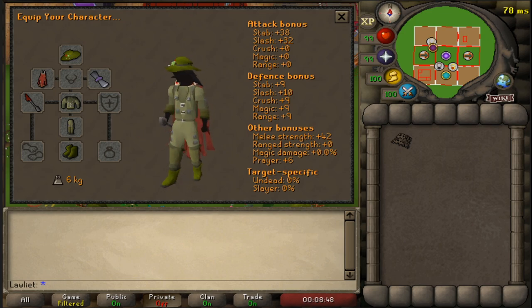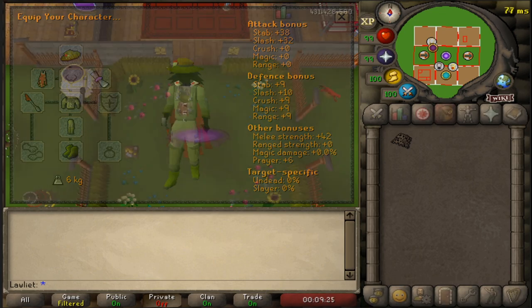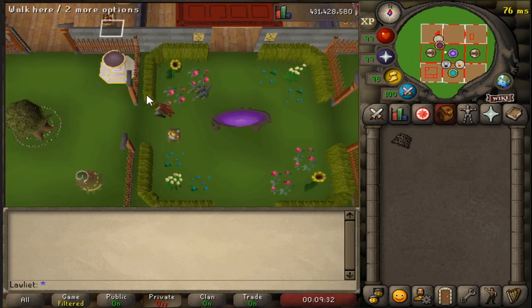As you can see, this is the gear setup I'm using. I'm bringing the angler's outfit, which is not optional — you do need it to enter the area. I'm also bringing a dragon harpoon, although I won't be using it since I'm already 99 fishing and we're outside the fishing guild. In the ammo slot I have the radas blessing 4, which gives me an 8% chance to catch double the amount of minnows — no double XP, but it helps the GP per hour. For the inventory, all we need is the small fishing net, and luckily the minnows are stackable so there's no inventory management.